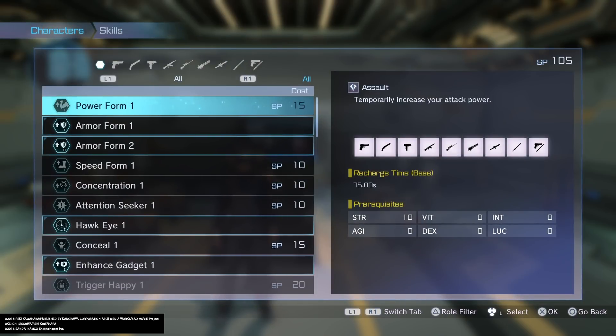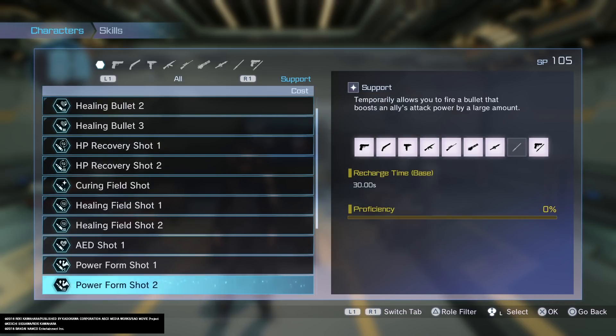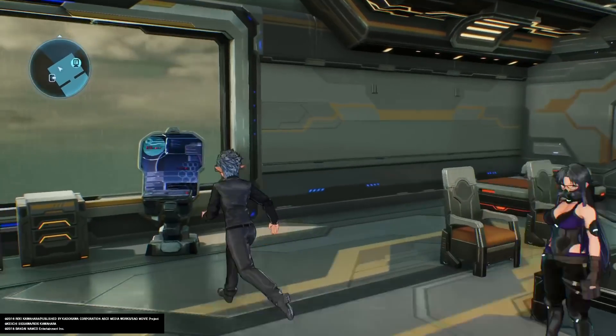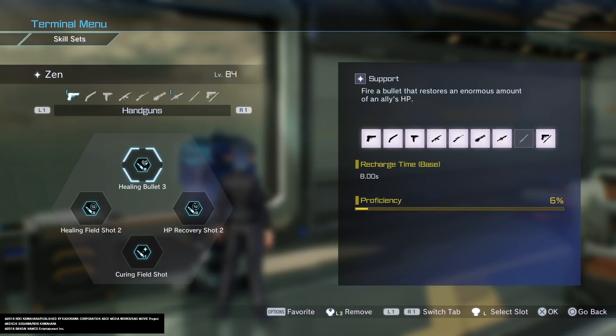For your skills, press Triangle, go to Role, then go to Support — I purchased all of my support abilities. You're also going to go to Engineer. I'll go into the terminal and show you the skills she's using. On my handgun, I have Healing Bullet, HP Recovery Shot, Curing Field Shot, and Healing Field Shot. You want to have at least two healing abilities — Healing Bullet and Healing Field Shot would be the two best options.